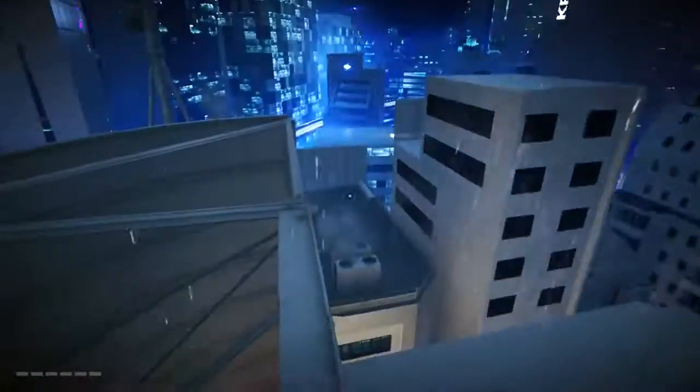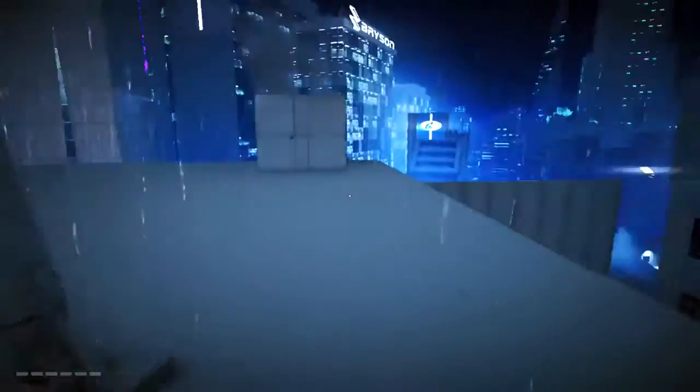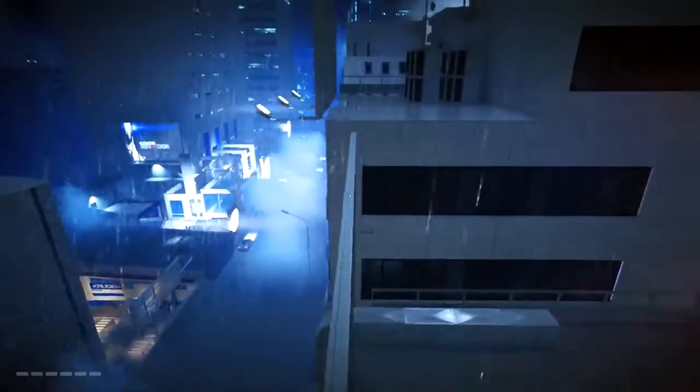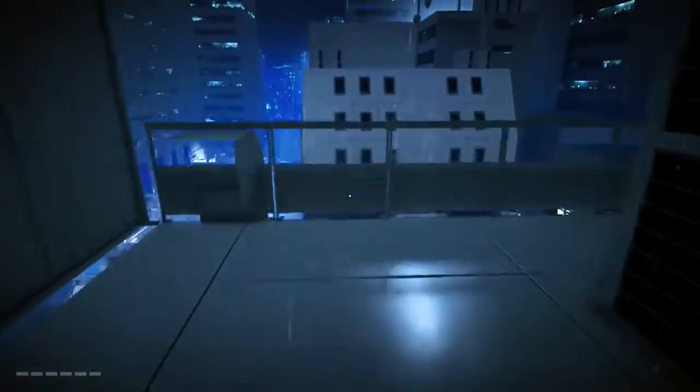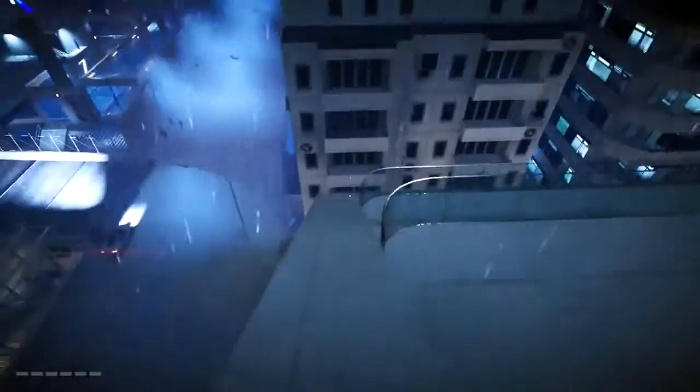Now we're going to get some speed and jump over to the next building. Just follow where I go. We're going to drop down on top of this air conditioning unit, run over to this lower part, and from here we're going to drop down on top of the barrier that's on the bridge.